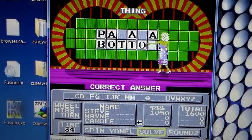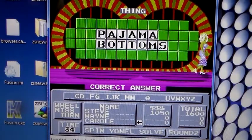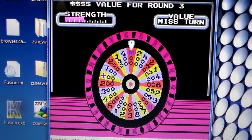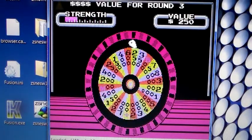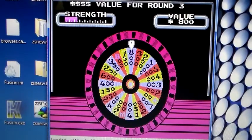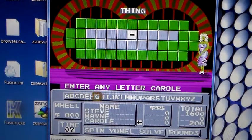It is a thing — Pajama Bottoms. Carol gets the house minimum of $200, leaving $1,600 on the board. Moving up to the speed round. Each consonant will be worth $800 a piece. Category is again 'Thing,' so it's anybody's game.